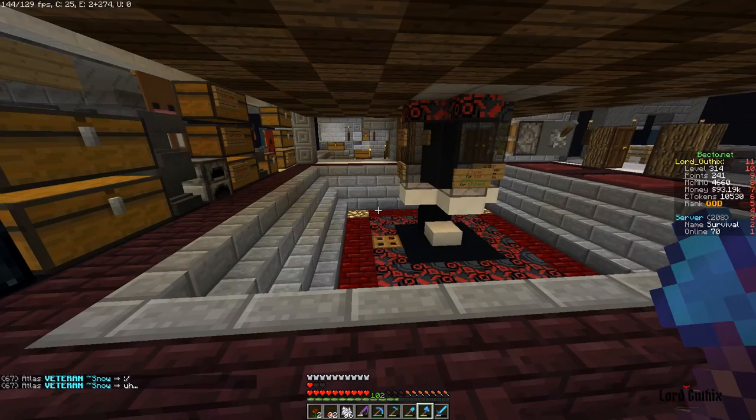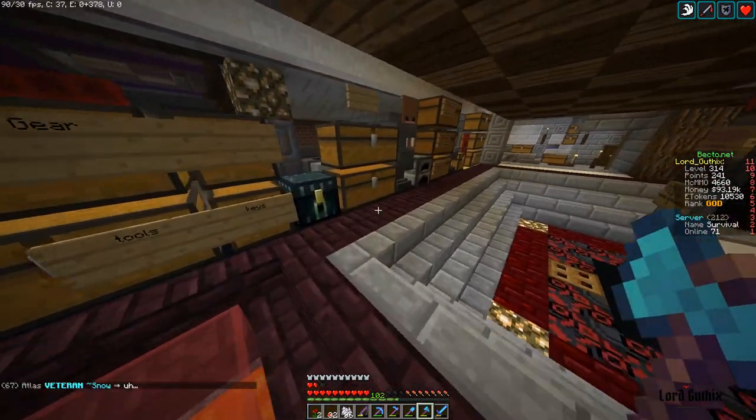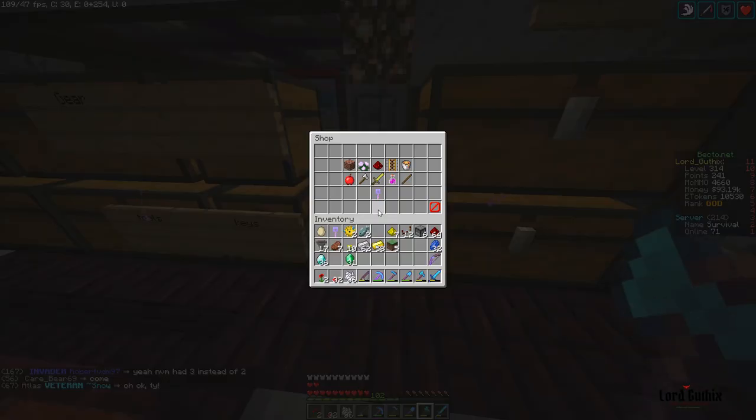We're going to go ahead and do archery. We're going to turn down our sound a bit since my base is quite loud. Get your bow — it should have infinity on it — and grab one arrow.